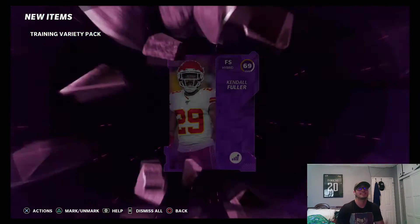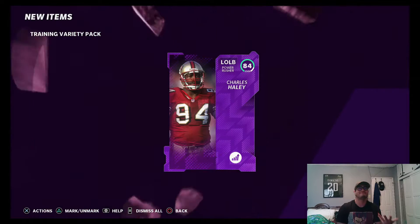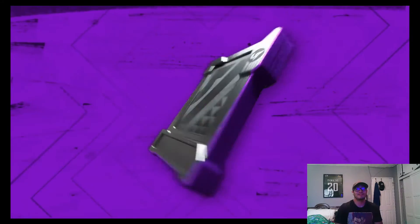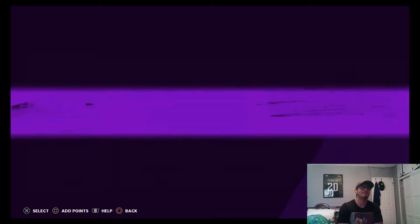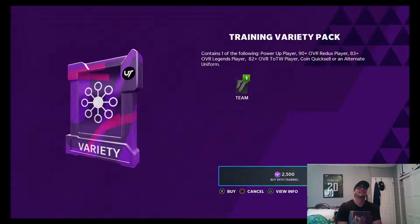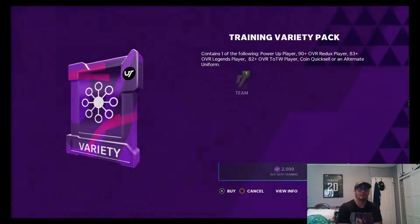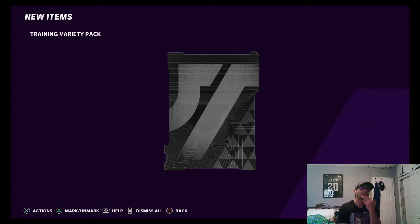EA has to keep up with content and keep people hyped. It's kind of hard because most cards they release now are gonna be 99s. I wonder how they're gonna handle that since they've already reached their peak with overalls. We're already down to 83k and we haven't really pulled much - just Baker Mayfield. Those cards are probably around 60-70k, not 300-400k. We need to pull golden tickets to make any coin profit.